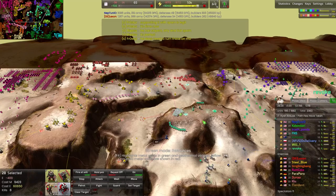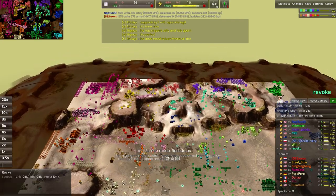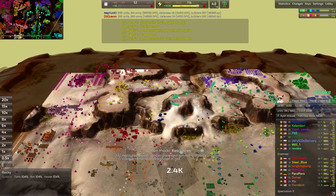Meanwhile, a bunch of Sheldons have been brought out onto the northern part — the island that Revoke has captured with the help of Neptunio's marauders.